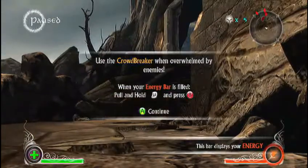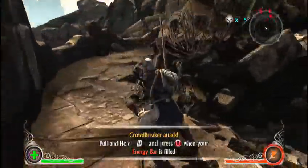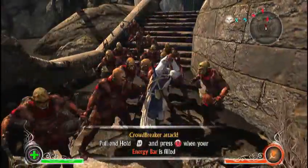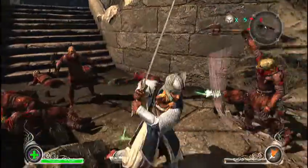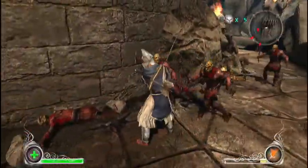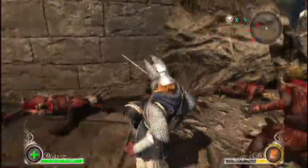Smash them with a crowdbreaker attack! You block and hold B, and it makes a huge whirlwind with your sword. So you can make sure there's a lot of them — boom! You can use that when you're in tight spots like that. Only because of how weak these guys are, I could probably just take them on without the crowdbreaker, but it's helpful.